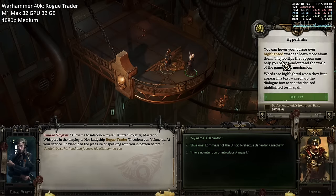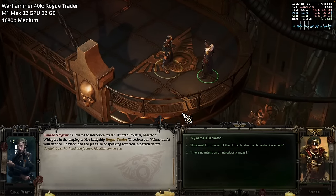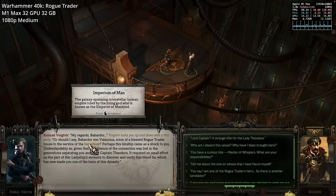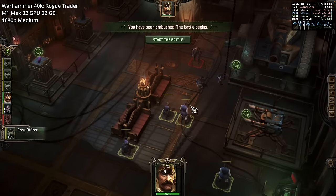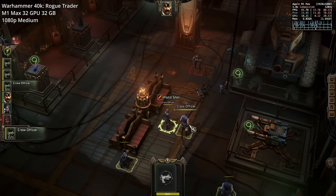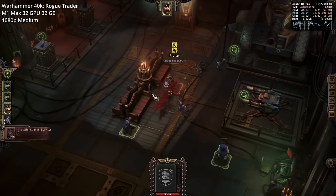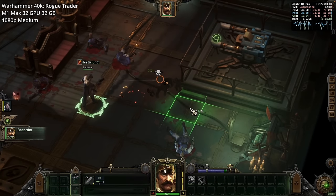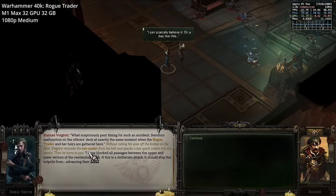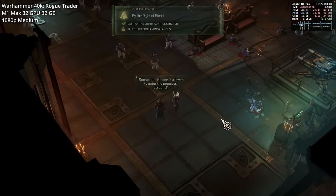Next is Warhammer 40K Rogue Trader, an isometric turn-based tactical RPG developed by Owlcat Games, who also made the Pathfinder RPG series including Pathfinder: Wrath of the Righteous. It draws comparisons to Baldur's Gate 3, with lots of lore, dialogue options, and turn-based team combat, but distinguishes itself with a futuristic sci-fi fantasy setting and up to six party members instead of four. There is also cooperative multiplayer, and a unique emphasis on realm-building where your decisions as the titular Rogue Trader shape your space empire. The game has literally hundreds of hours of gameplay and plenty of replay value.